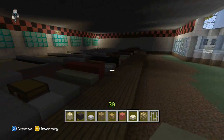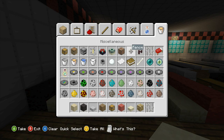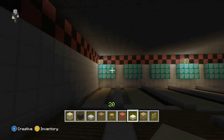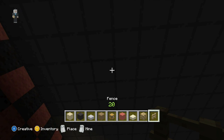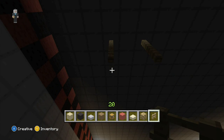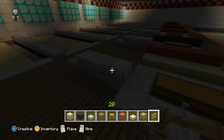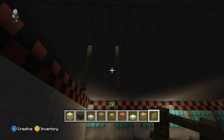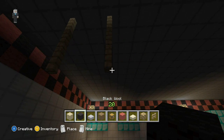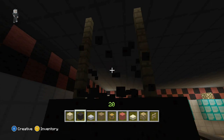Next we're going to grab our fence and throw some TVs up. In between where the ball return is, you'll throw some fence up. Then you'll grab your black wool and just put it on the end of the fence. And if you want, you can throw like a glowstone on top of it.